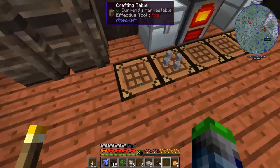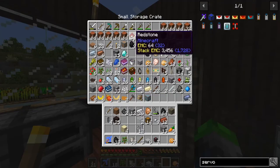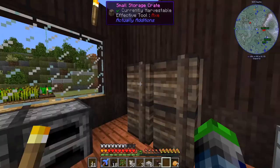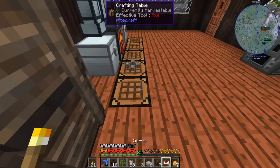Is there iron in here? Yes there is. That's all we need, now we just need a little bit of redstone - one, two. Actually we need more, let's just take all that. Servo - perfect.